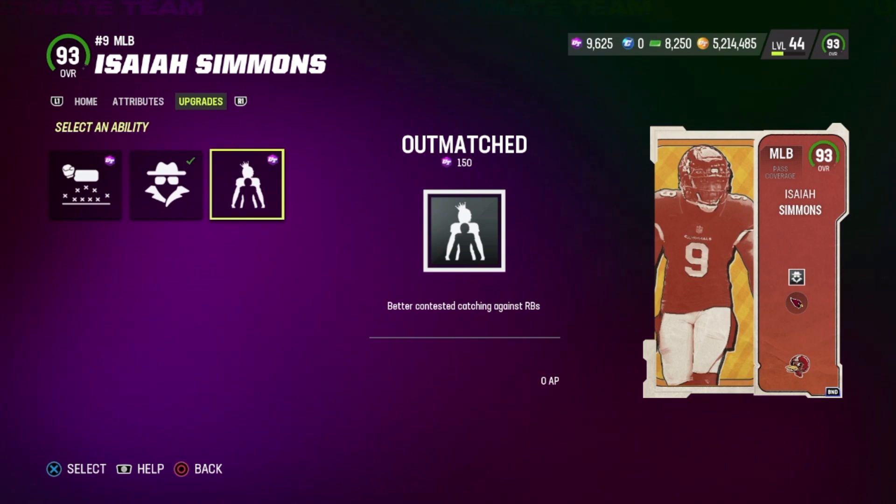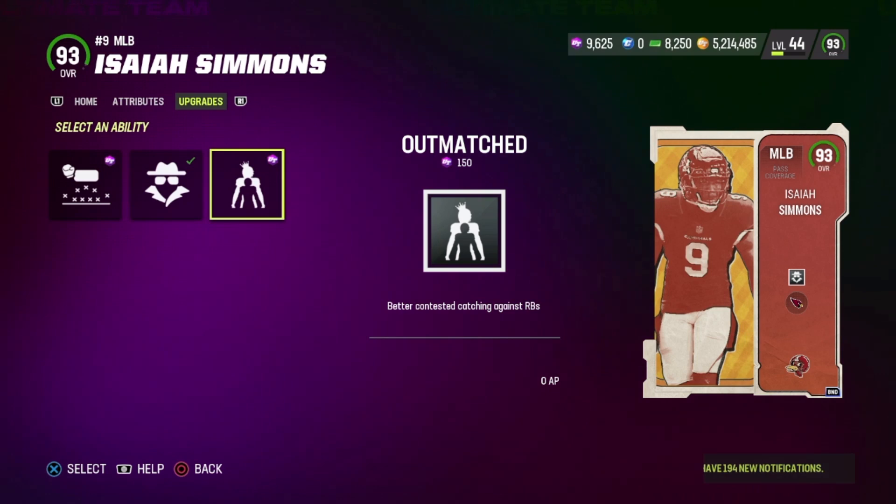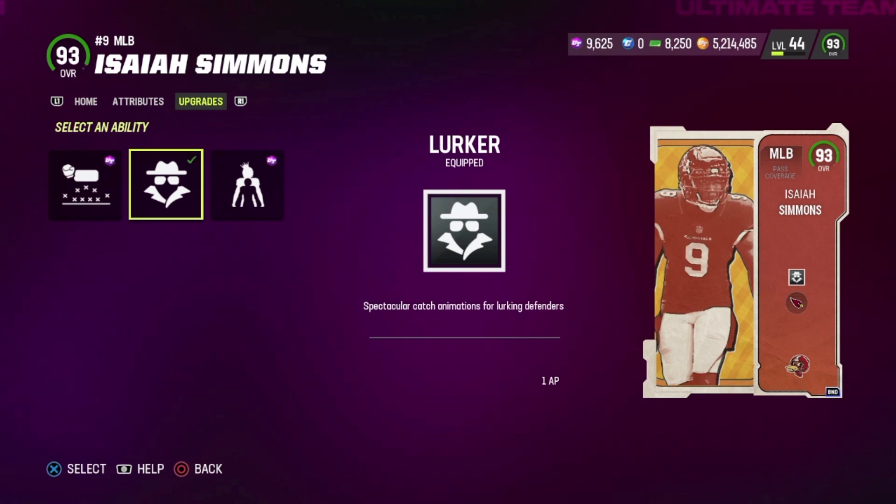You can do a 0 AP Outmatched if you already find yourself trying to run and catch up to running backs — you can man them up. But it's only like better catching; you're still going to get burned in man coverage against running backs. But a 0 AP ability is still a 0 AP ability no matter how weak it is. You can use whatever you want. I recommend Isaiah Simmons without a doubt.